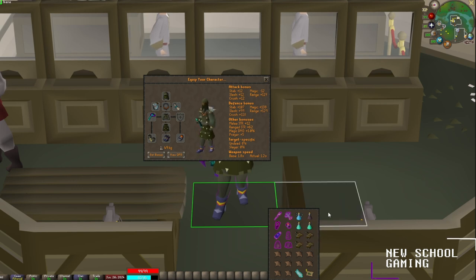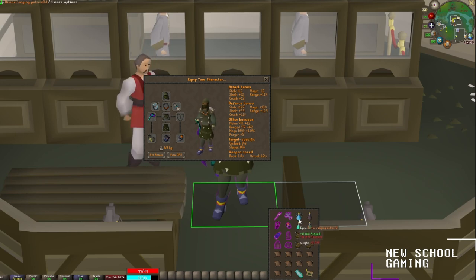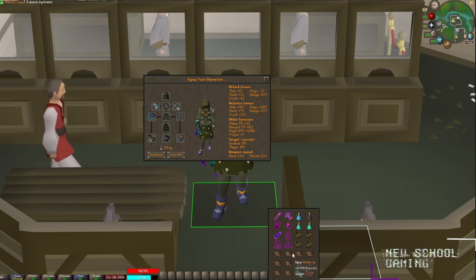Let's take a look at the inventory. In my inventory, I have all of my magic swaps, as well as a divine ranged potion, an anti-venom plus, two prayer potions, four anglers, and I've filled the rest of my inventory with some manta rays, a teleport to the boss, as well as a mythical cape to teleport out.